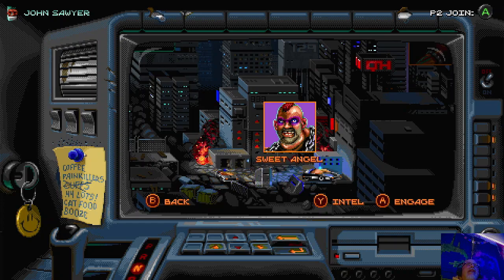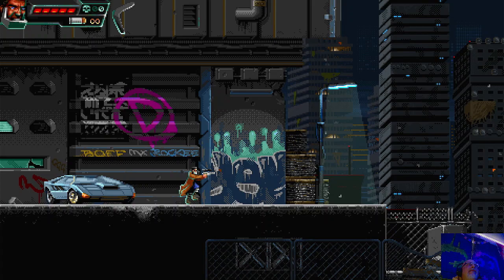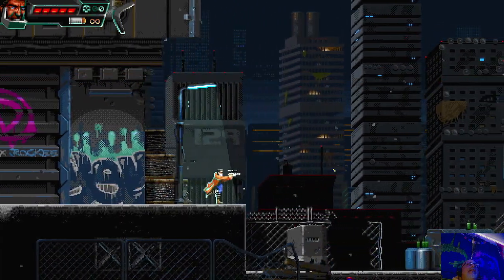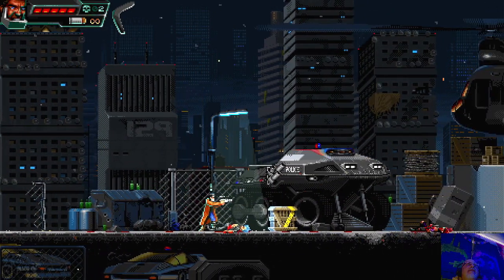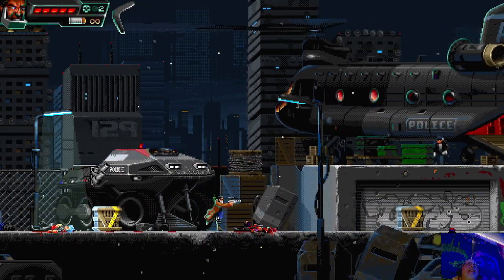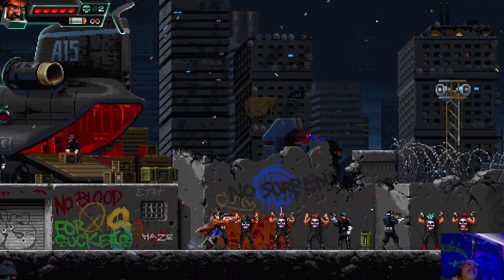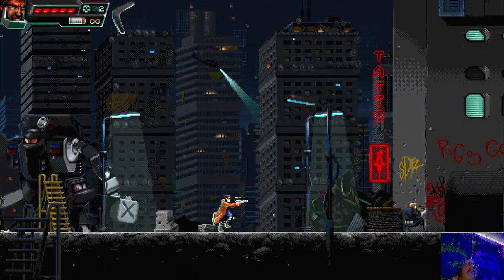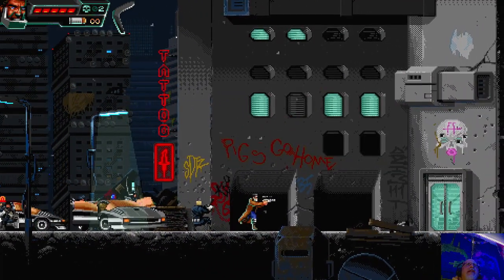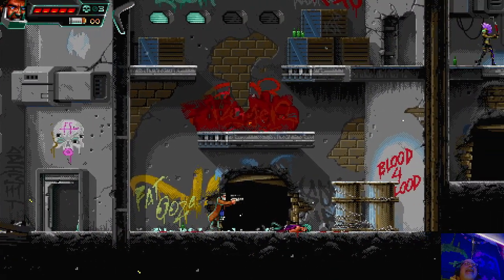All right, so we're looking for Sweet Angel. We're going to engage. We've got a lot of different weapons. They've got little health bars. That's my guy's health, and that's the police there. After all, I'm coming in — here's Johnny. It's a funny game too.